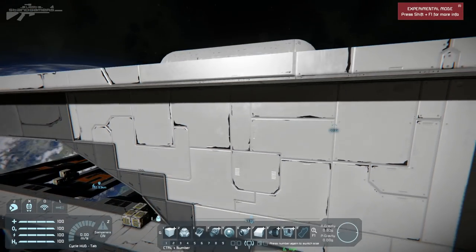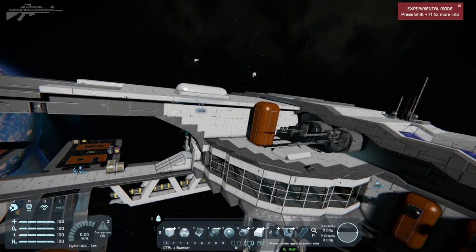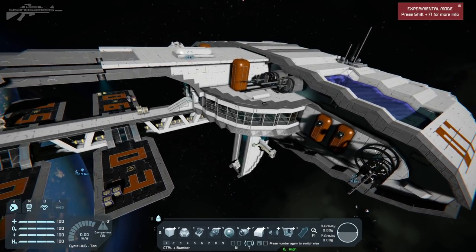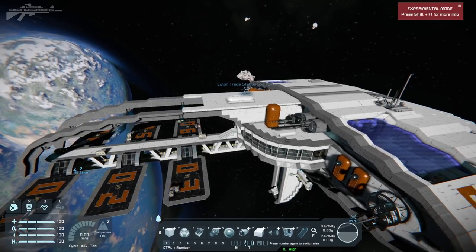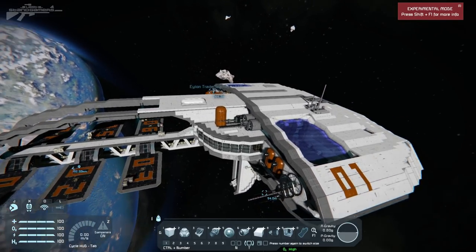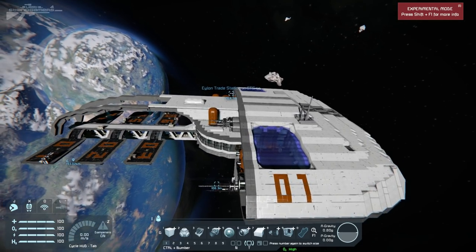So that was a quick look at the Elon Station. Like I said before, I really recommend you download it and explore it for yourself — maybe even attempt to dock one or two of your vessels with it. It just looks like this would be an absolute amazing centerpiece for a survival server. Anyway, I'd like to thank you guys for watching and I will see you next time.